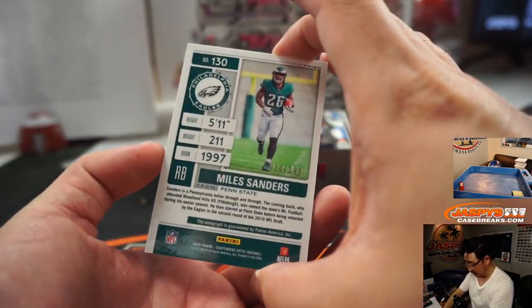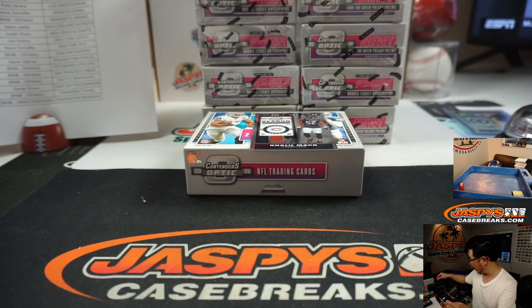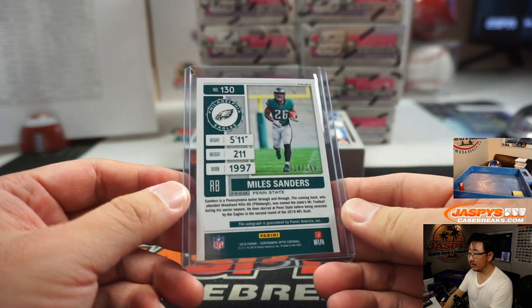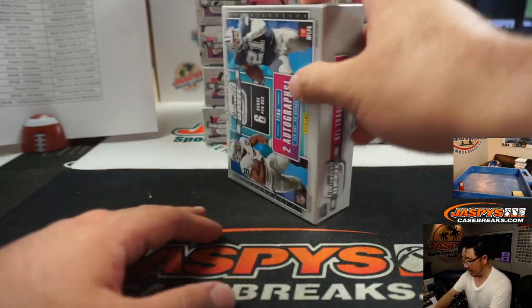And then we've got Miles Sanders, 14 out of 199, rookie ticket autograph for the Eagles. Eagles picked up straight up by Aaron Salinas. Nice. And the Khalil Mack Bears, part of the non-numbered group.